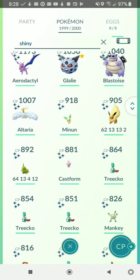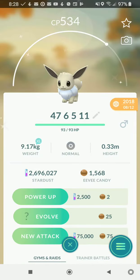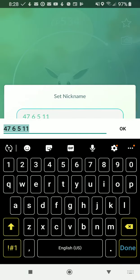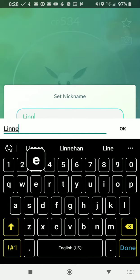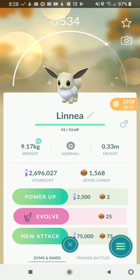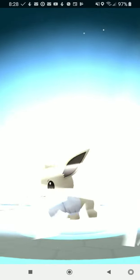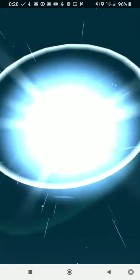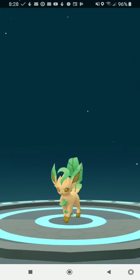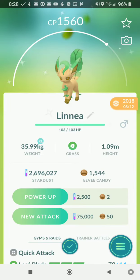Let's start evolving. The name trick to get Leafeon is Lina — L-I-N-N-E-A — and you evolve. What are we gonna get? It is a Leafeon! Boom, Leafeon right there. All you have to do is change Eevee's name to Linnea, and it's a shiny Leafeon.